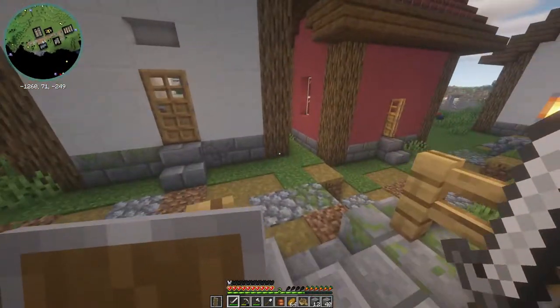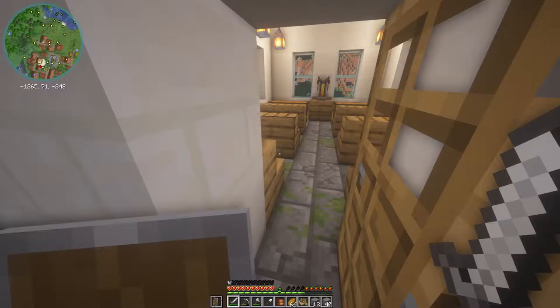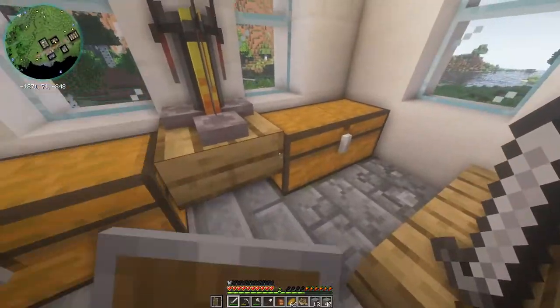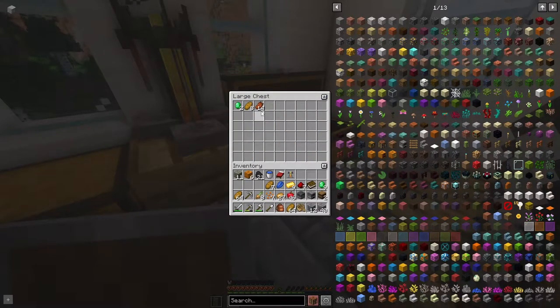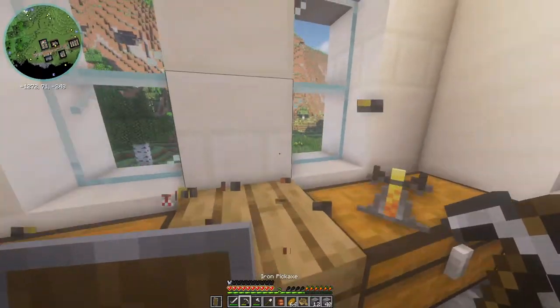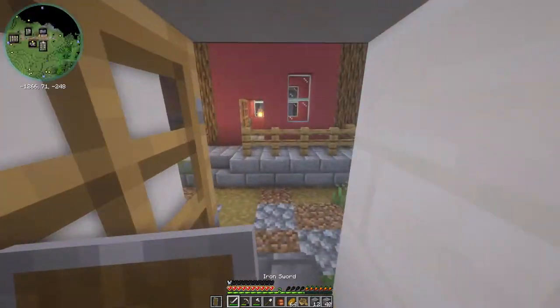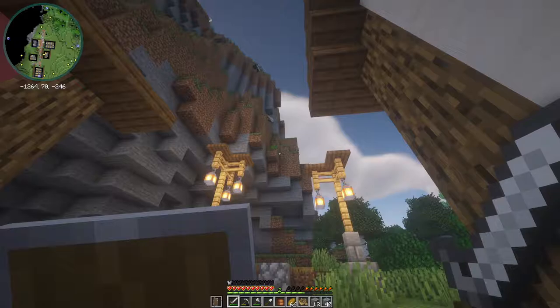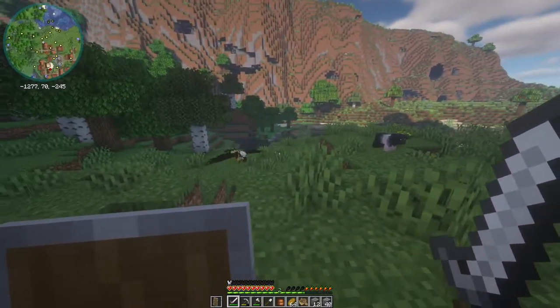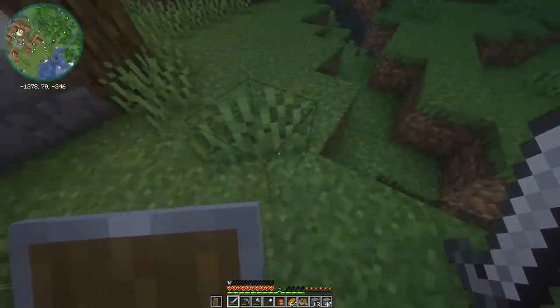I wonder what villager — oh, another one! This is way too many goods. I see why I'm gonna need the book bag. I'm gonna take this again — let's see. That is so cool. I haven't even reached up there. I think there's like houses on the hill up here.